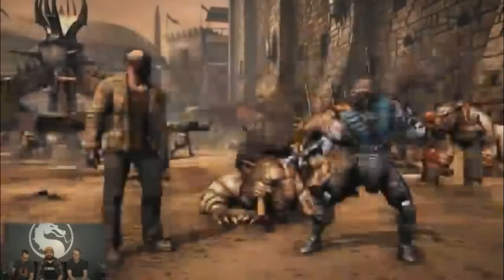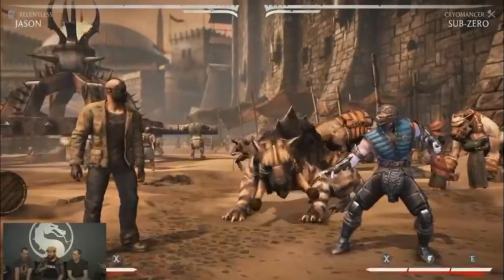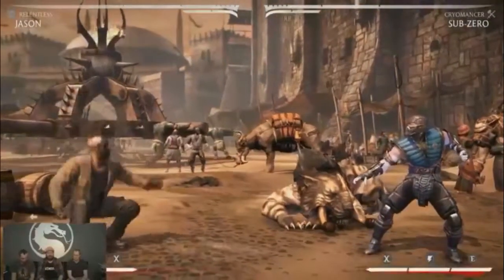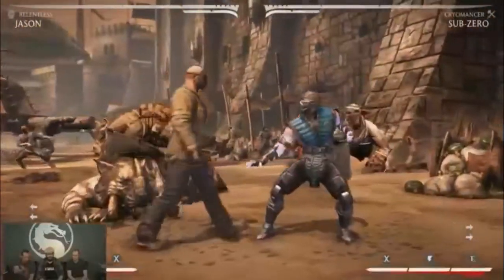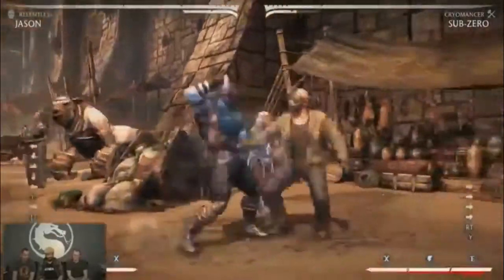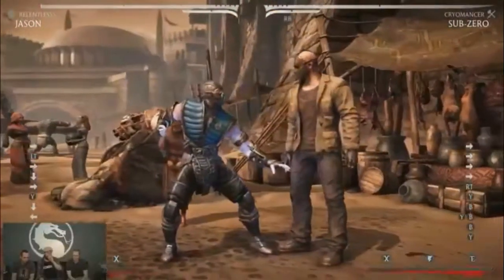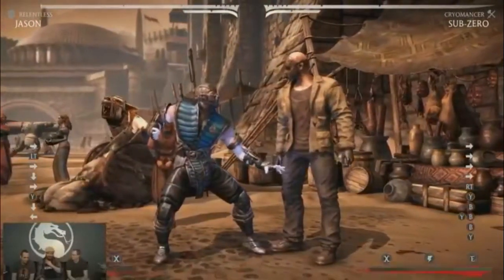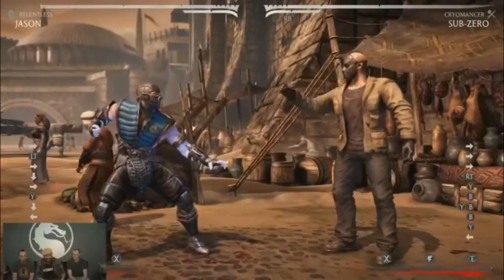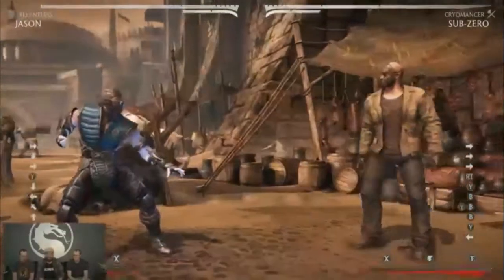Here's the Relentless variation. You'll notice his mask has changed — it's a darker chrome color, because Jason likes to dress up once in a while. When I read about this variation — command grab based and teleports — I thought, 'Oh, that's me.' I haven't played Slasher as much but I'm going to learn this one next. Let's talk about how it works.